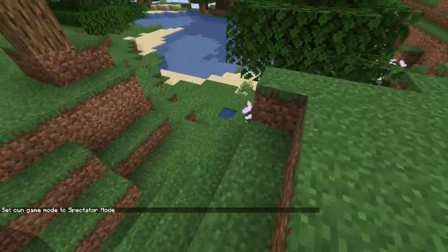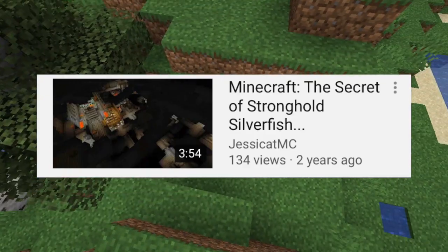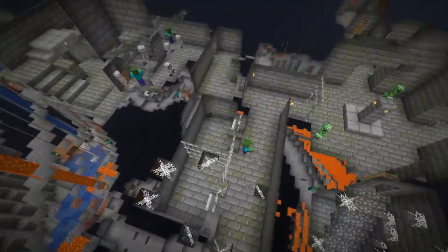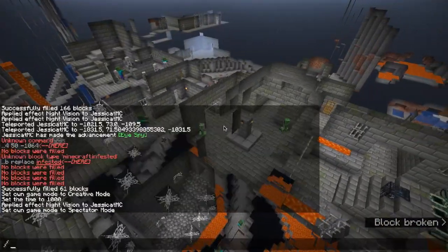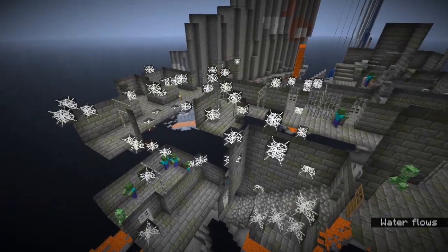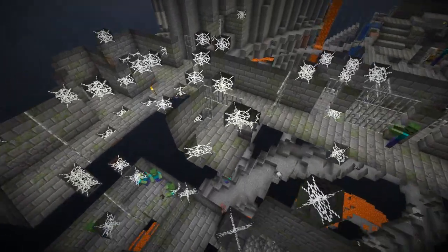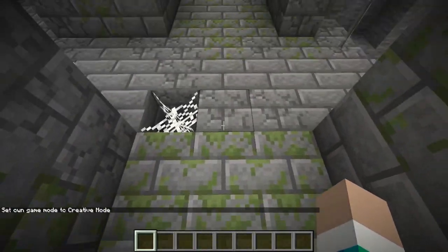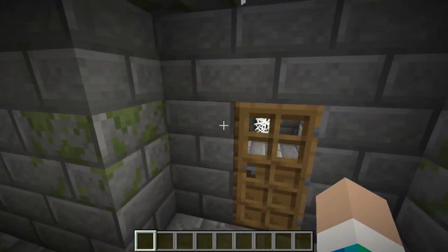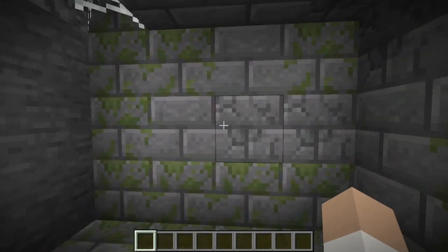Now let's talk about silverfish and strongholds. A while ago, I posted a video called "Minecraft: The Secret of Stronghold Silverfish," which I was rather disappointed didn't get many views because I thought it was a really cool video. Now take a look at this stronghold — notice how everything is filled with cobwebs? I actually tried to fill a bunch of silverfish blocks with cobwebs. And what I showed in that video is still true in 1.14 — I've just tested it. Silverfish in strongholds only spawn in regular stone brick blocks, meaning any mossy or cracked stone bricks cannot possibly contain a silverfish, unless you're close to the spawner, in which case the silverfish could be inside any block.